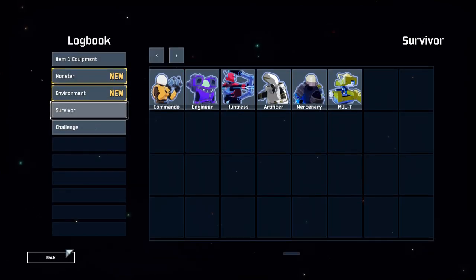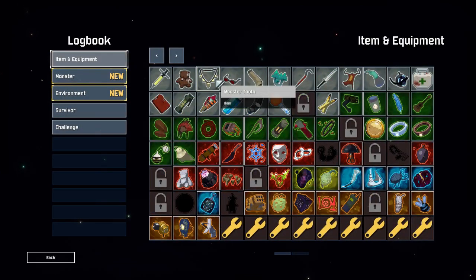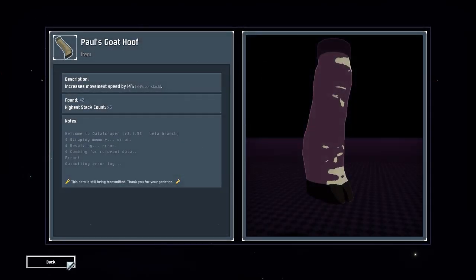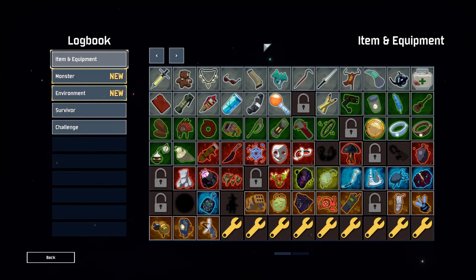I usually start my runs by going for speed items, such as Energy Drink and Paul's Goat Hoof. This makes clearing the earlier levels faster. Now the best items to grab are on-hit items, because Commando has the best on-hit ability with double tap.